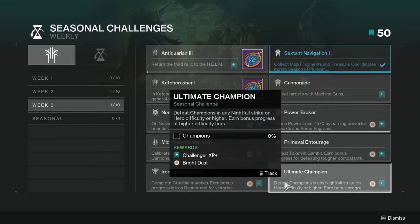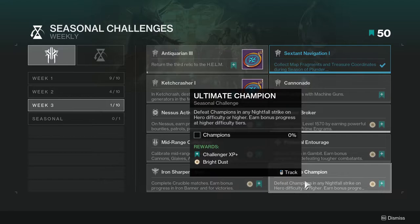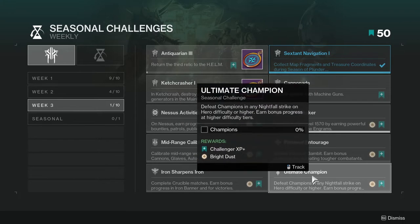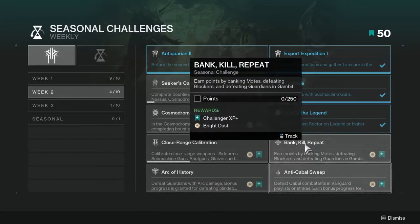Ultimate Champion: defeat Champions in any Nightfall strike on Hero difficulty or higher, with bonus progress at higher difficulty tiers. Not hard at all — Nightfall strikes are pretty much a joke, especially on lower tiers. You could go for higher tiers, but just completing the lower ones over and over should get it done.